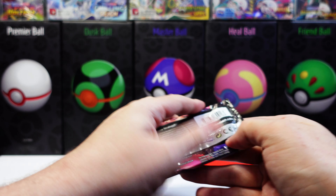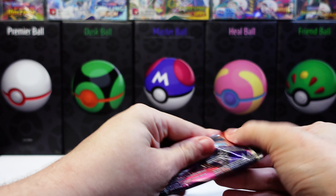Let's open up the Fusion Strike pack. Code. Energy. Shellmet. Meowth. Graveler — reverse holo. And nice, Chandelure V. Cool.